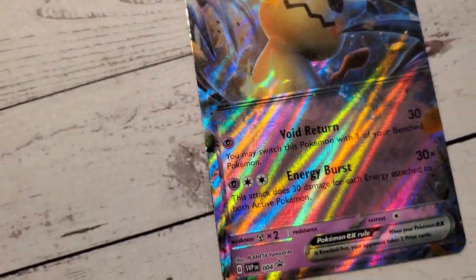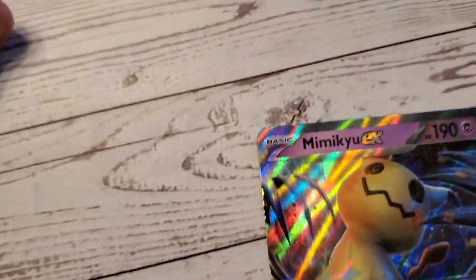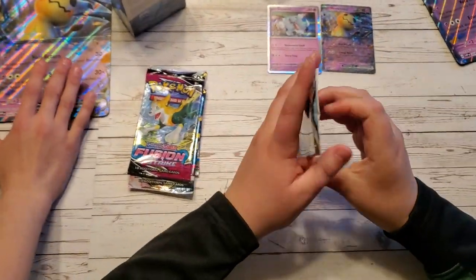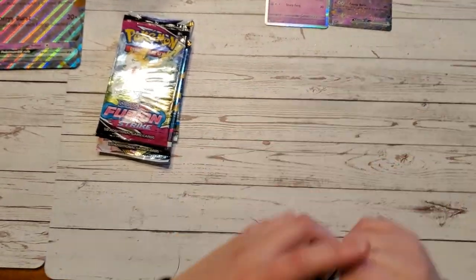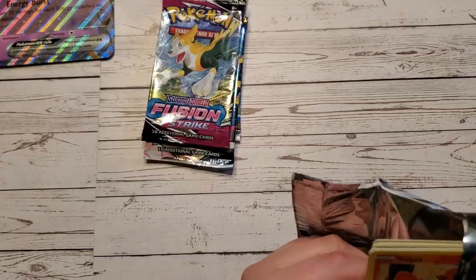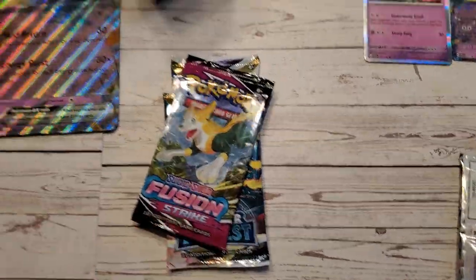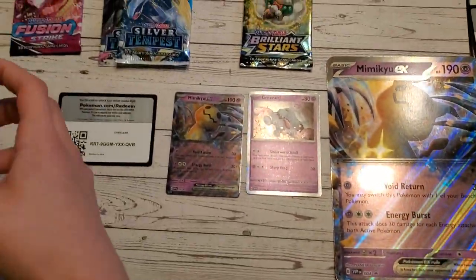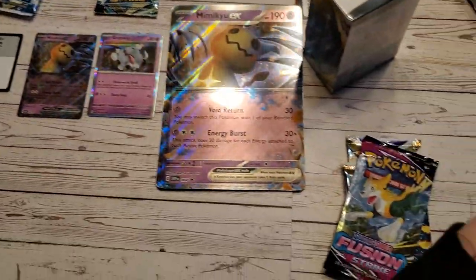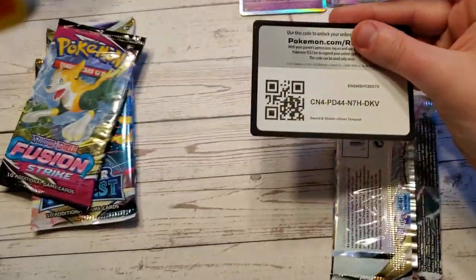Damien, you put your pack in there. It looks cool — you got a rainbow effect on there. Alright, I'm going first with Silver Tempest. What comes in there? Let people see what comes in there. Two Silver Tempest, two Silver Tempest, a Fusion Strike, and then Brilliant Stars. That's what comes in there. I'm going Fusion Strike. Here's the code card.